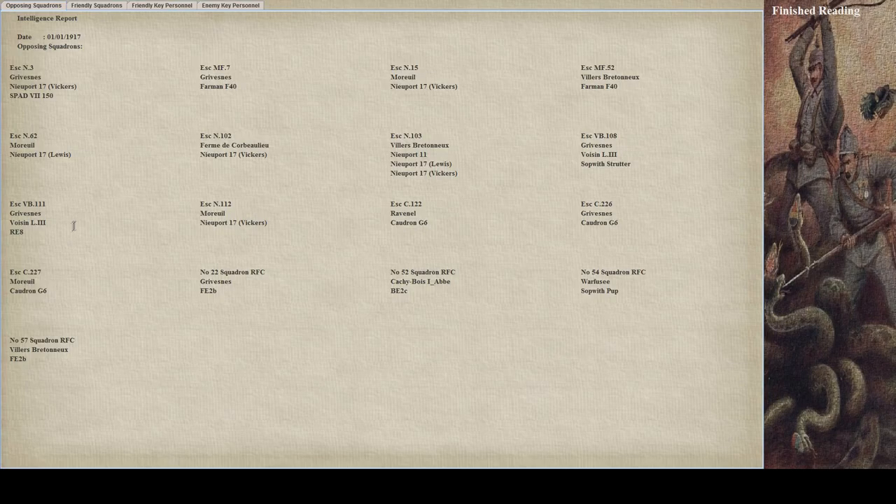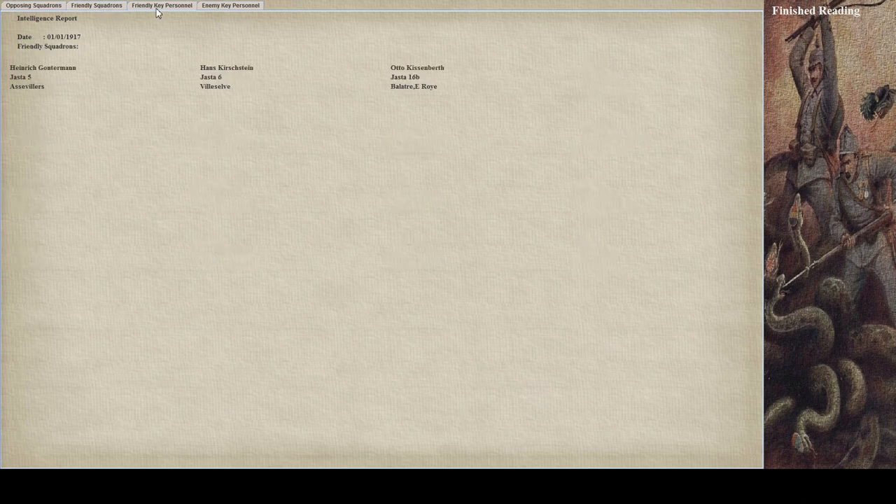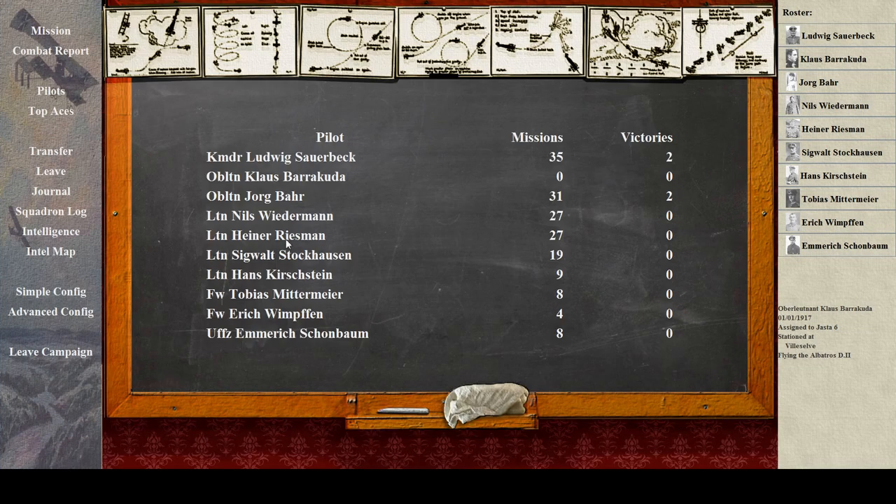Intelligence - let's have a look. These are the opposing squadrons, mostly French it seems. Friendly squadrons, friendly key personnel nearby, enemy key personnel. There's that guy. So here we are, and I'm flying the Albatross D2. Let me just make sure I'm all configured up. This needs to change - we'll go with medium. I can't quite remember what the best settings are. Let's try medium with all of them and see how we do.